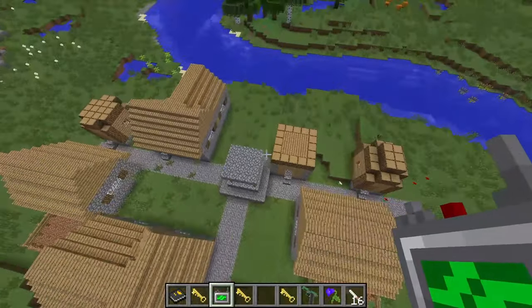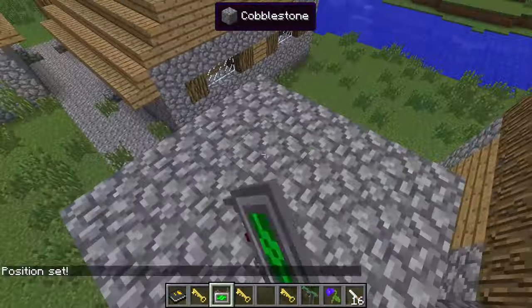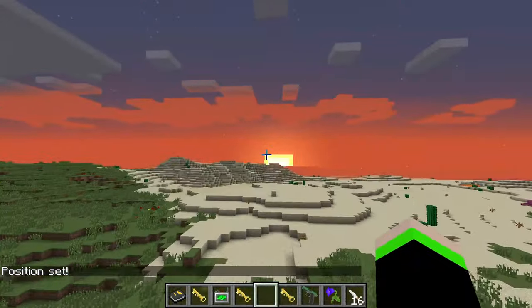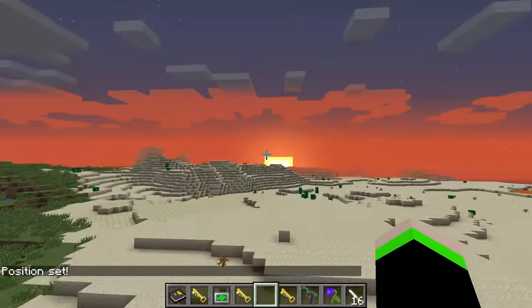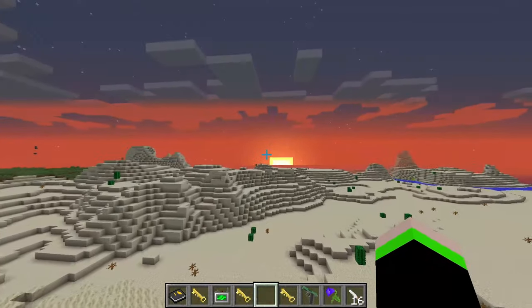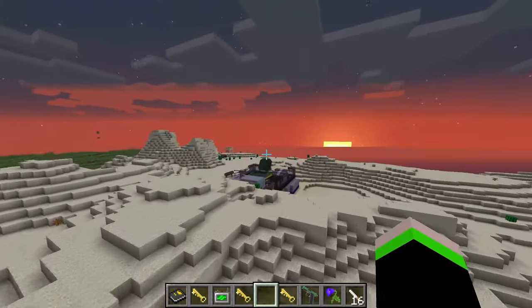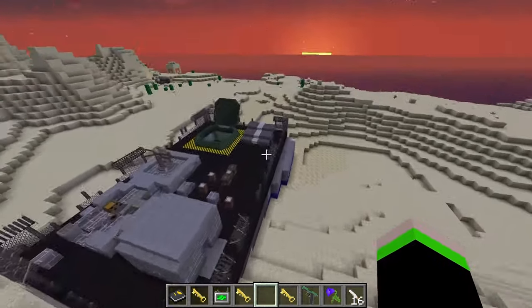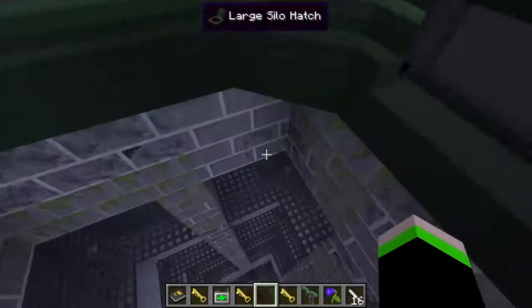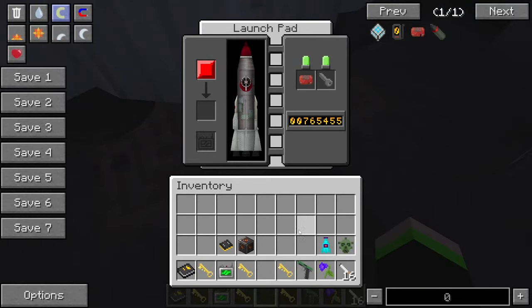We're going to drop down right here, right on top of this thing. And just like that, we have our position set. We're going to go back to our base and launch this missile, probably wiping out that whole entire village. Very nice. Very mindful. Very demure. I don't like how that one part just sticks out like that — I guess you wouldn't notice if it was actually submerged properly.